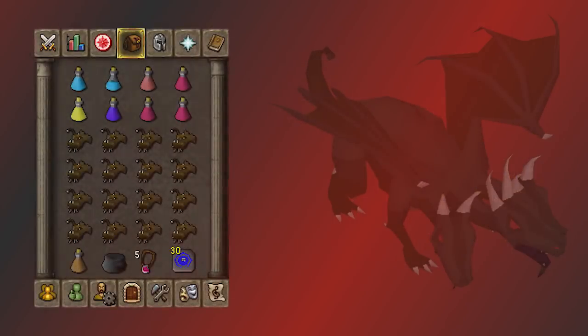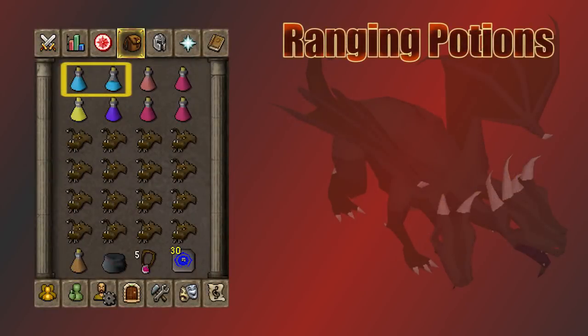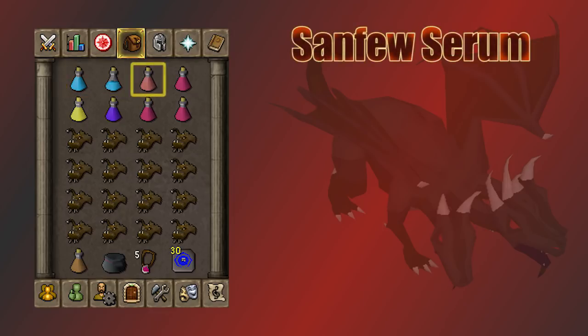For my inventory, I start with one and a half ranging potions. I bring the half potion because I don't always use all four doses but definitely get through at least two — the one and a half is a good balance. KBD can poison, so I bring a Sanfew Serum, which is a combination of a Super Restore and a Super Anti-Poison. You could just bring anti-poisons, but I like having the extra prayer sip.